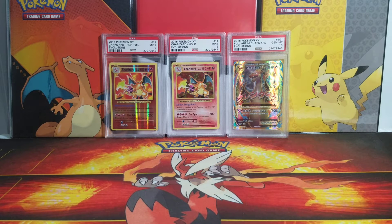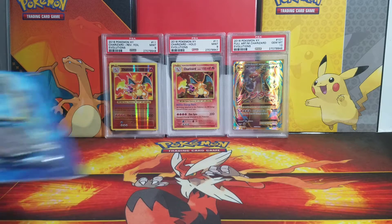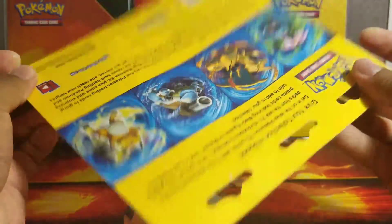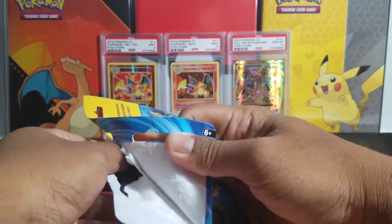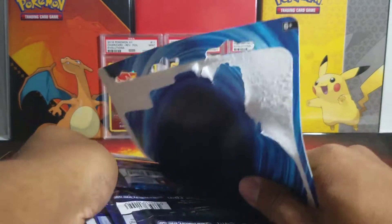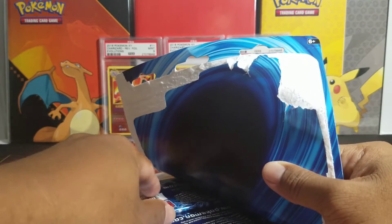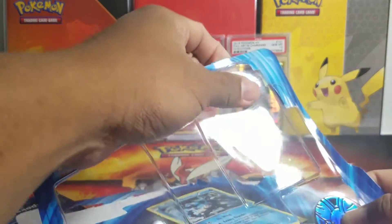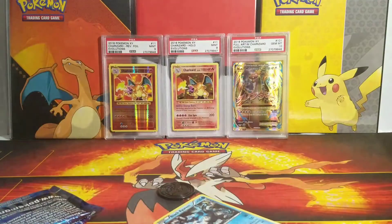What is up Pokemon fans and welcome back to yet another Pokemon opening! Today I have a three-pack evolutions blister with the Black Key Room promo. Let's see what kind of pulls we can get — hopefully some awesome ones. Please check out some of my other videos, and if you are new, please hit that subscribe button for more Pokemon openings!